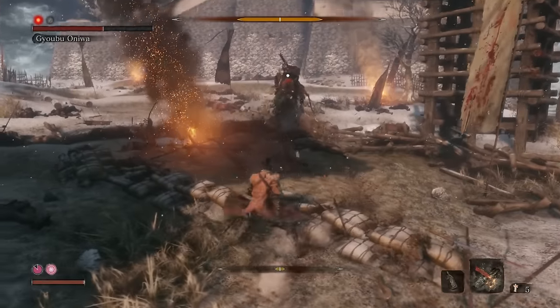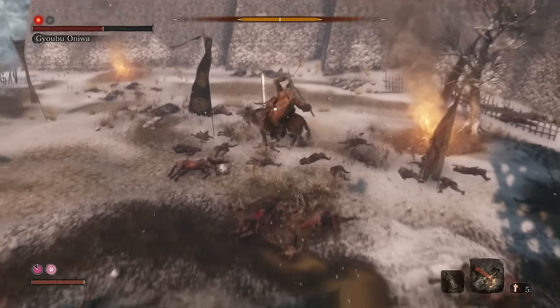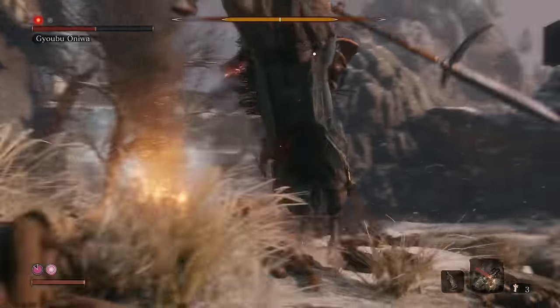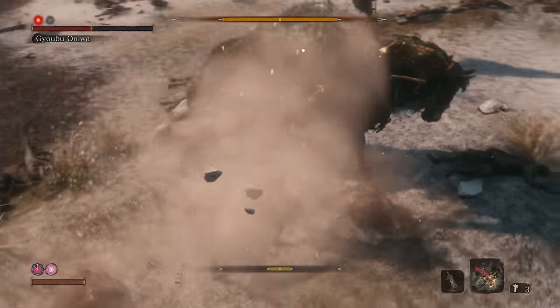If you have the shinobi firecracker prosthetic, then you can use it to good effect against him, as it scares his horse, leaving him open for 3 attacks. Just remember to block again straight away after the third attack.